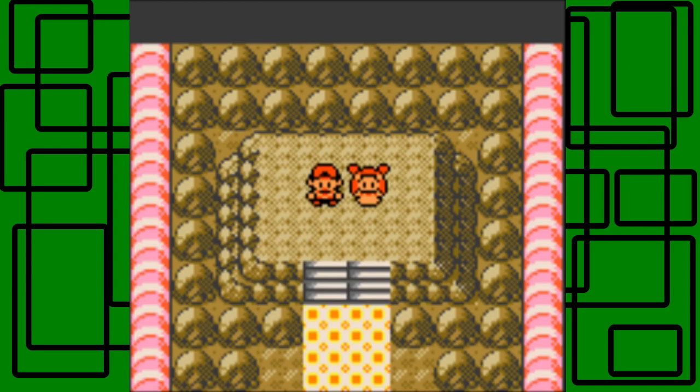And also, we got a cool free Shuckle, nicknamed Shucky. It's really good in multiplayer mode because it has such high defenses and you can use it as like a tank to stall. But in single player mode it's really bad. In multiplayer mode it's decent and good, I guess you could say. I've never used it in multiplayer mode, but I'll take people's word for it.